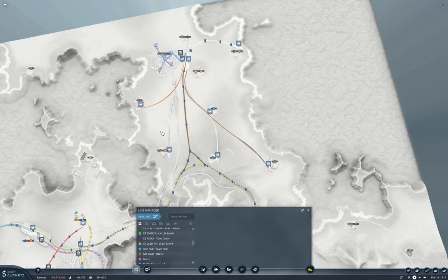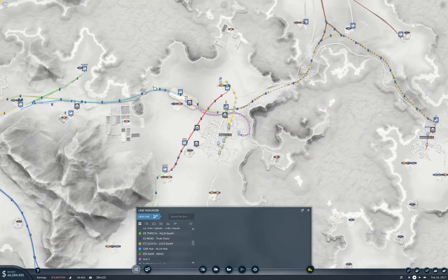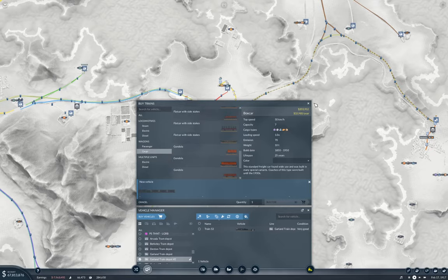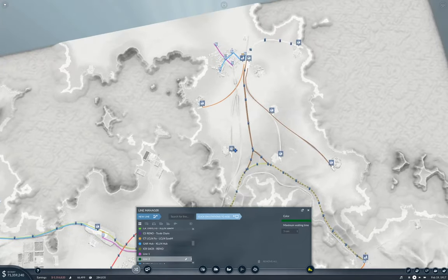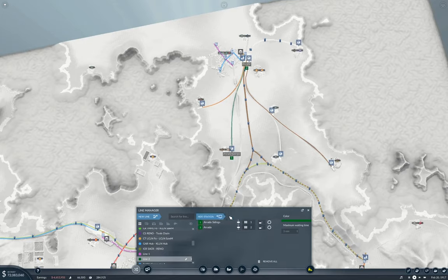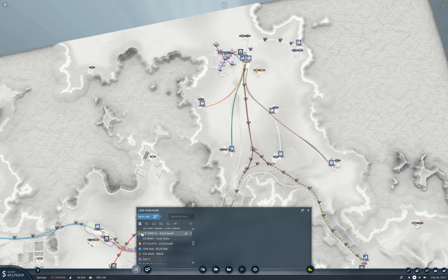Arvada Sawmill — and that's going to be a new line which goes here and here. That's Arvada Sawmill, so that's Arv Sawmill to Arv. So that was the easy stuff.